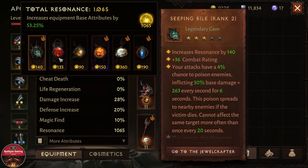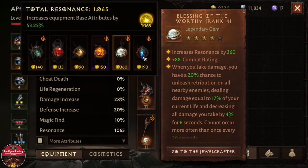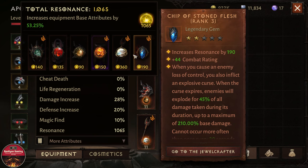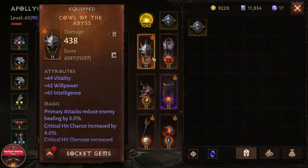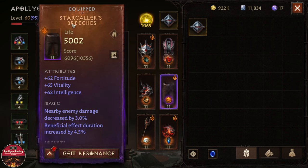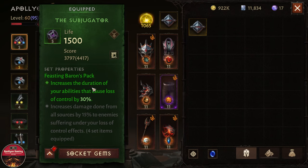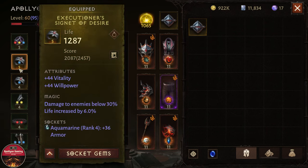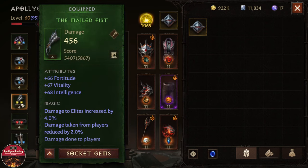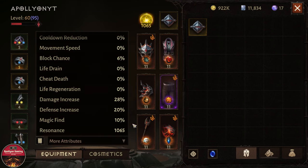As for the gems, I am using Seeping Bile at one star, Lasting to start from, Berserker's Eye, Blessing of the Worthy, and Chip of Stone Flesh — which was not working well with the previous builds I was using. The legendary pieces are listed on screen — you can read the names. For the set item I'm using the Feasting Baron's Pack, not because I specifically need it. The secondary gear pieces are pretty good; some need to be upgraded — like boots, I need new boots.